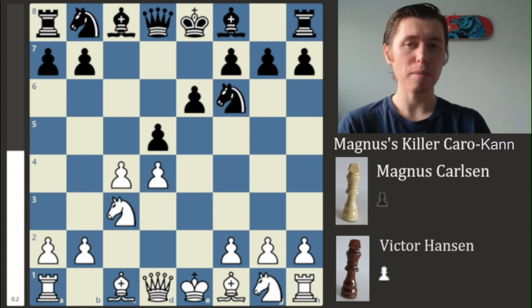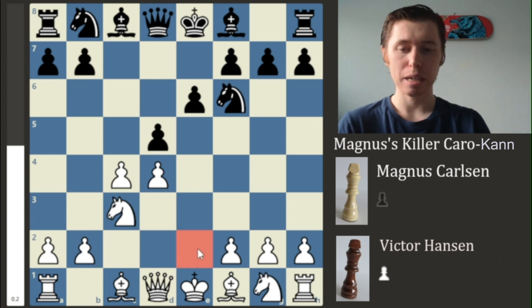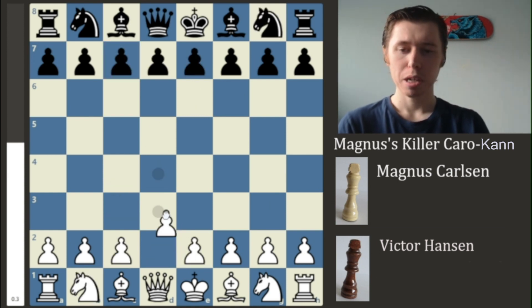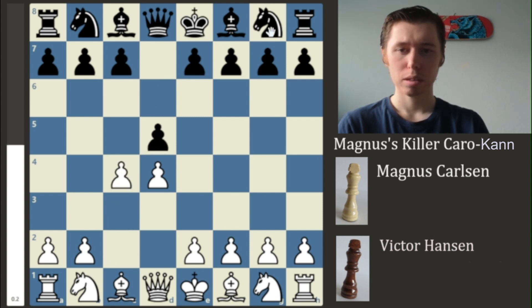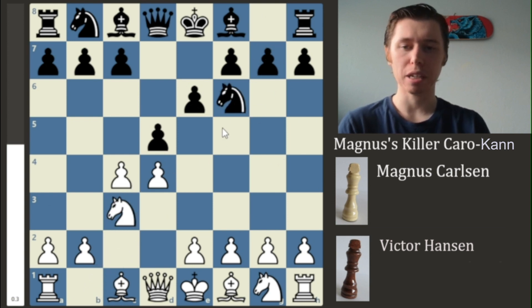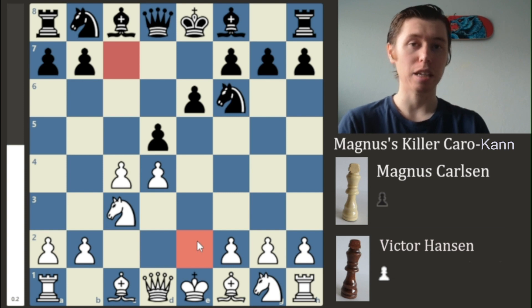After the move E6, we have a position that looks very similar to the Queen's Gambit Declined. But notice that in this position, we don't have an E pawn for Magnus, and we don't have a C pawn for Victor. In the Queen's Gambit Declined you'd have moves like D4, D5, C4, E6, Knight C3, Knight F6 — it looks very familiar, except we don't have those pawns, and that is a big difference.